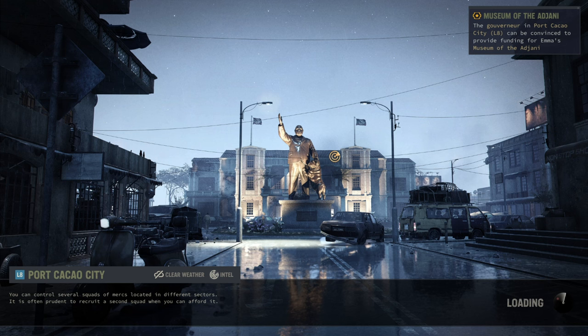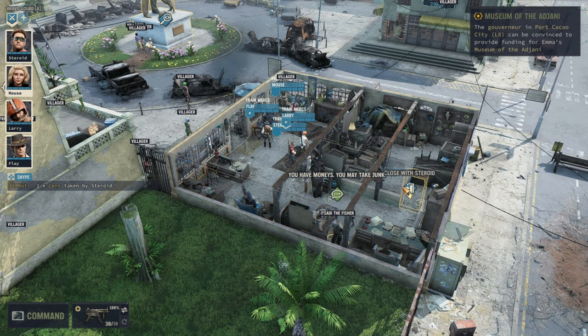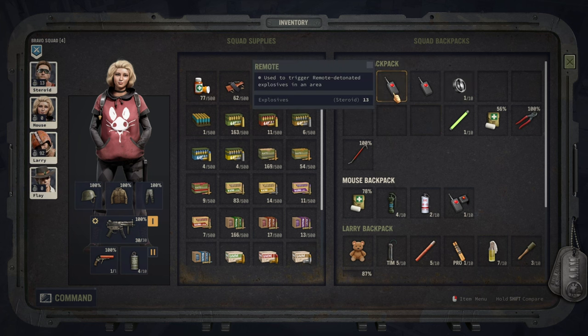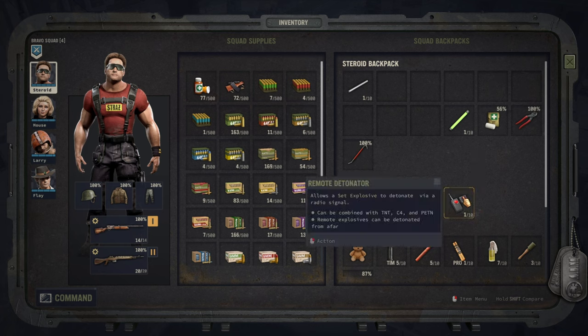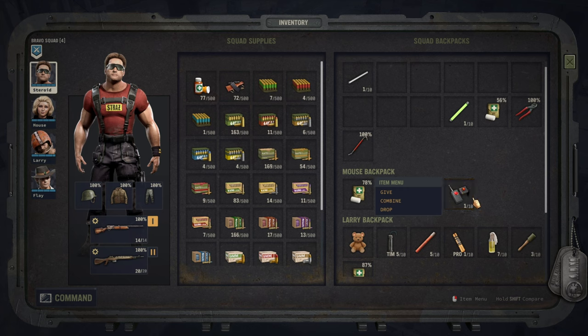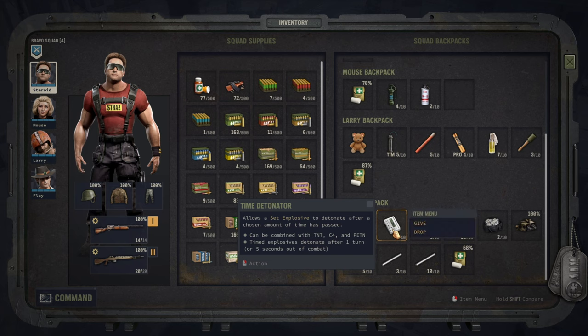We're going to move our other squad there for now because all they are doing anyway is training. I had them positioned here so they can get items from all the fake stuff here. We got quite a few remote detonators which we don't need — we're taking parts instead. We got a couple of interesting items that allow us to set explosives and detonate them by radio signal — not bad, but requires a lot of cells and preparation. We also got a nice time detonator.